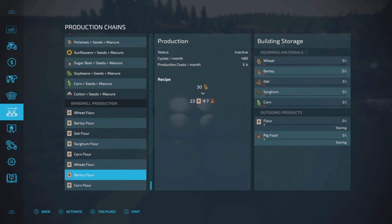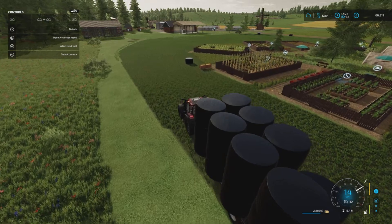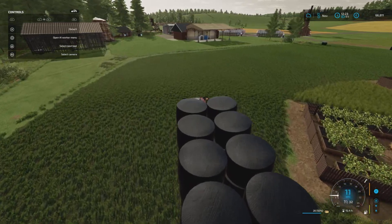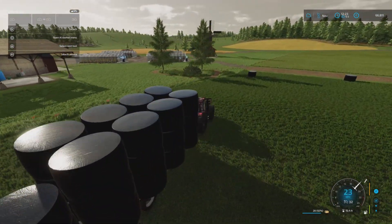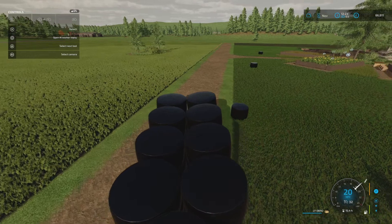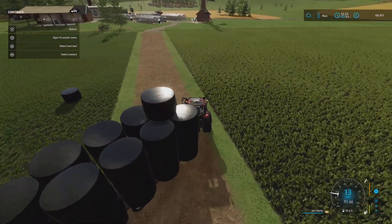I'm not going to be doing pigs so I'm not going to be getting pig food out of this. So realistically, oats. Maybe expand that wheat field - actually I forgot what's in the field. Canola. Expand that canola field over to the left and turn that into one massive oat field. I've got oats in here anyway, so that's a good start for us.